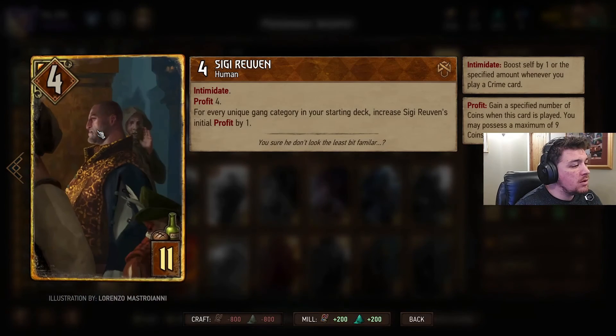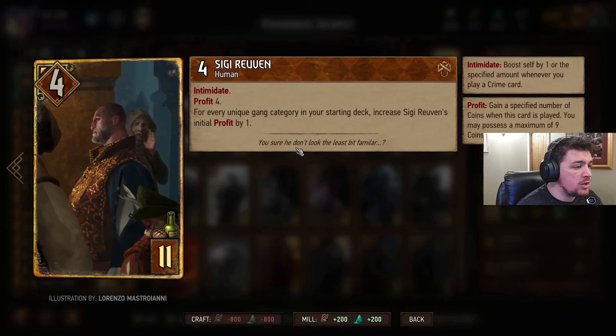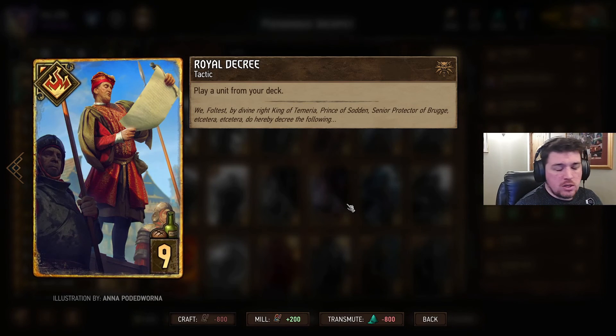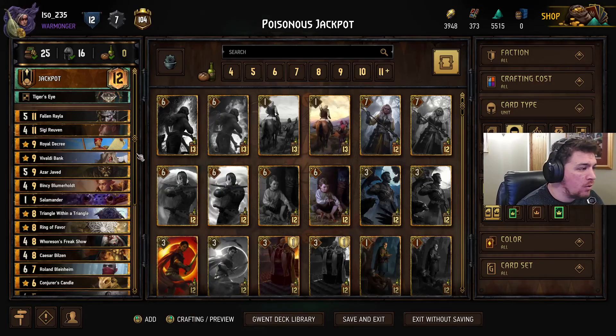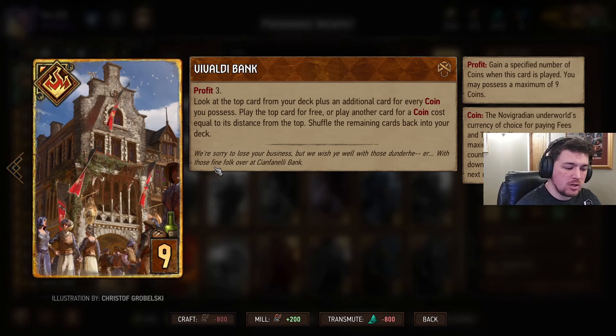I favoured Fallen Rayla over King of Beggars because I thought King of Beggars would be competing a little bit more for the value we'd be getting out of Conjurer's Candle later into the game. On to Zingy Ruvan — nice strong card all round, intimidate, profit, lots of money. We've got Royal Decree for some consistency, along with Vivaldi Bank. These will allow us to dig through our deck, get the cards that we need, and fix up our hand if we need to.